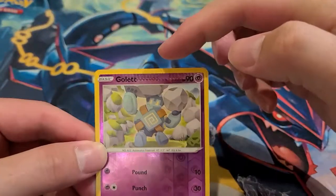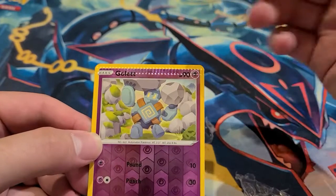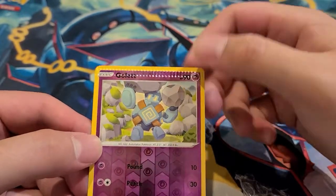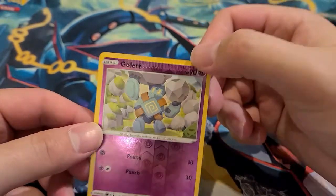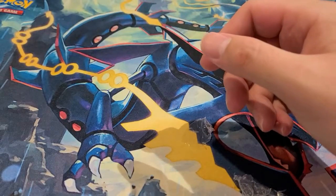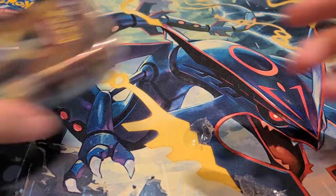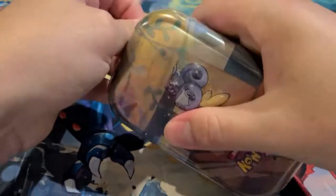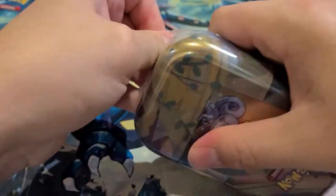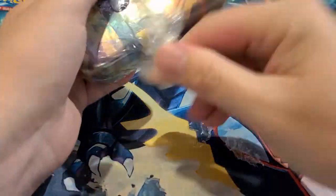Looking at the card you can see the ridges where they tried to stamp it closed but something got in the way — so it's not stamped but just unsealed. Happens from time to time when the Pokemon Company is pumping out a lot of cards. Next up is the mini tin and then the Marnie premium tournament collection.